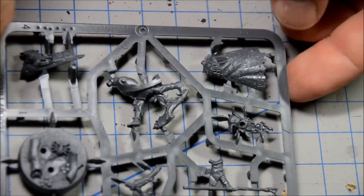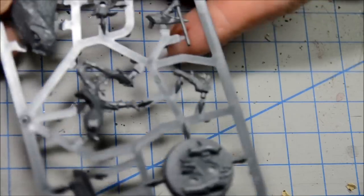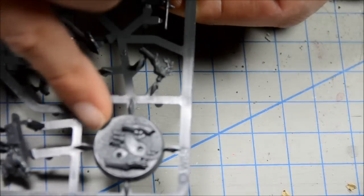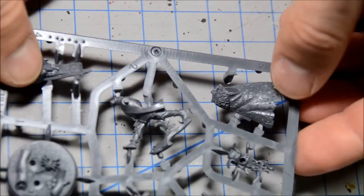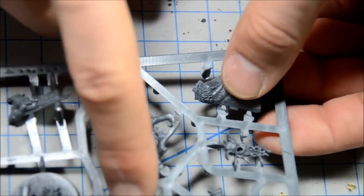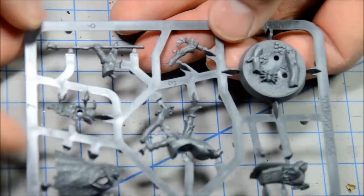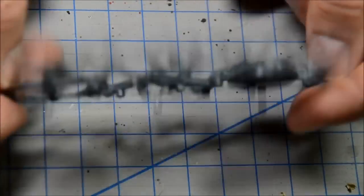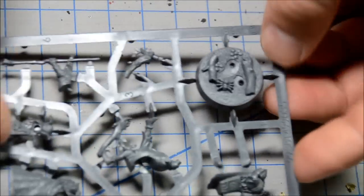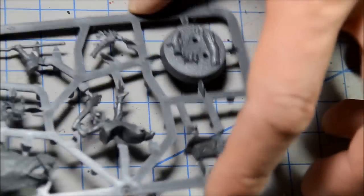Alright, so here's the Radagast the Brown limited edition sprue. Numbers on the pieces so you know where to assemble it. A nice scenic base here. So you have your main body, your head, arm, scenic base piece, looks like a cloak and another cloak. Single pose, nice miniature. Kind of an odd pose with him running over the stump there, but that's the one you get. Nice plastic.